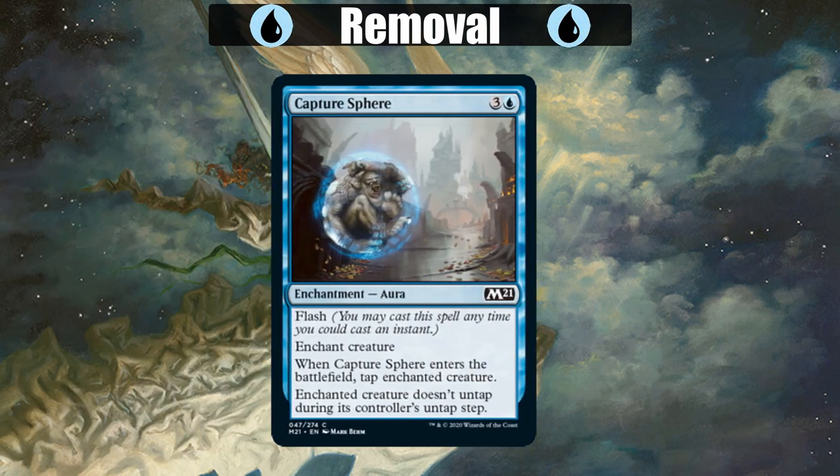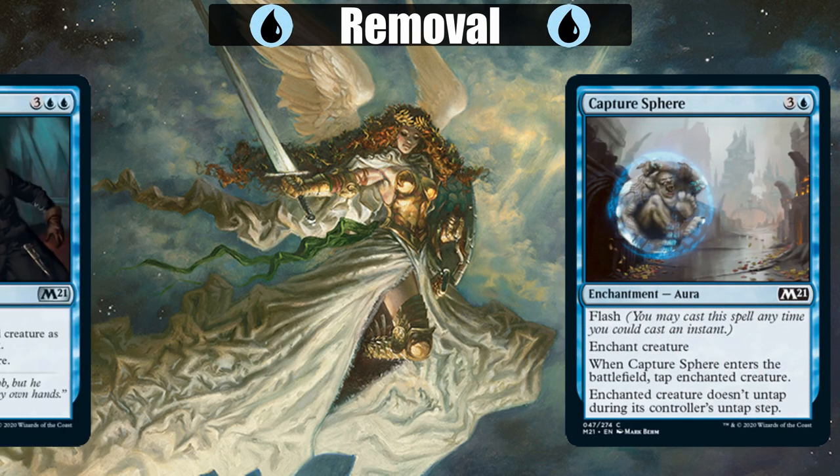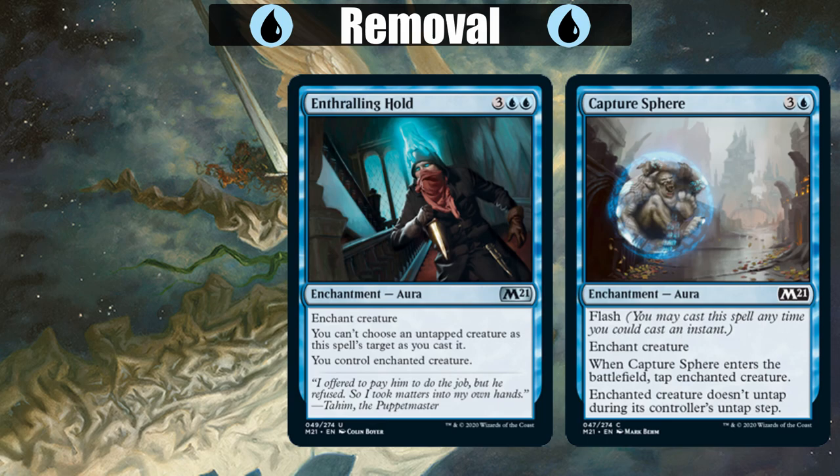Swift Response is probably our best removal option. It only costs 2 mana, and it's an instant answer for any tapped creature. In blue, we really only have Capture Sphere to lock something down once it's in play, but Enthralling Hold is a great pickup because instead of removing the creature, we just steal it, although it does have to be tapped, which can be a pain.